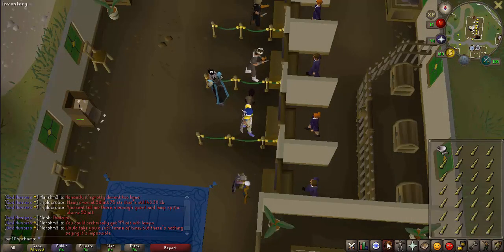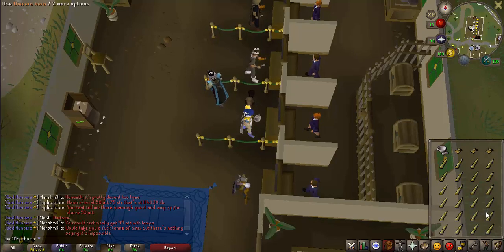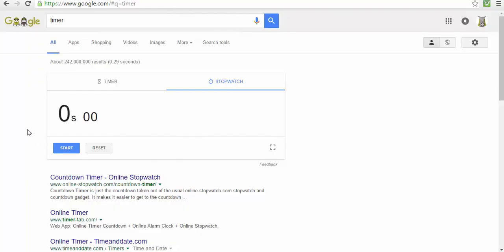The first way I'm going to be trying to make money is grinding unicorns into unicorn dust. There's no requirements — you don't get any EXP for doing it. You literally just click on the pestle and mortar, click on the unicorn horn, and then it just goes through them all. It's completely AFK and you make about 200 GP profit. Let's start the timer.